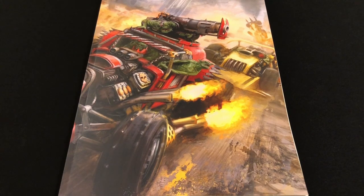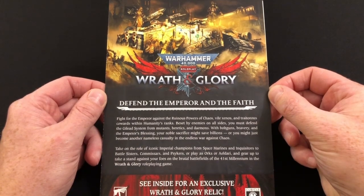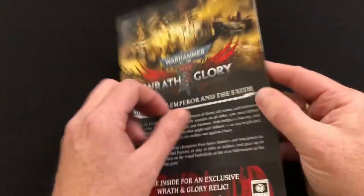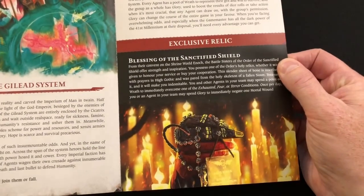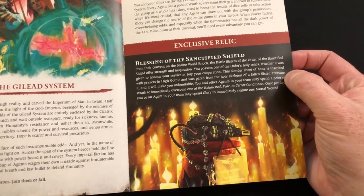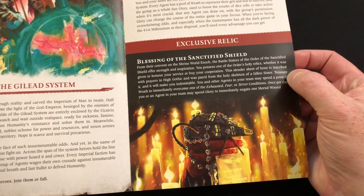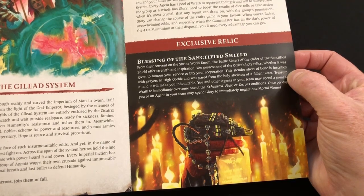The first free gift is actually a promo leaflet for the new role-playing book Wrath and Glory. There is information for a new relic that you can introduce to your games, and then on the reverse of this there is a QR code for 15% off the book. I know absolutely nothing about this role-playing system or this book, so that's all I've got to say about that.